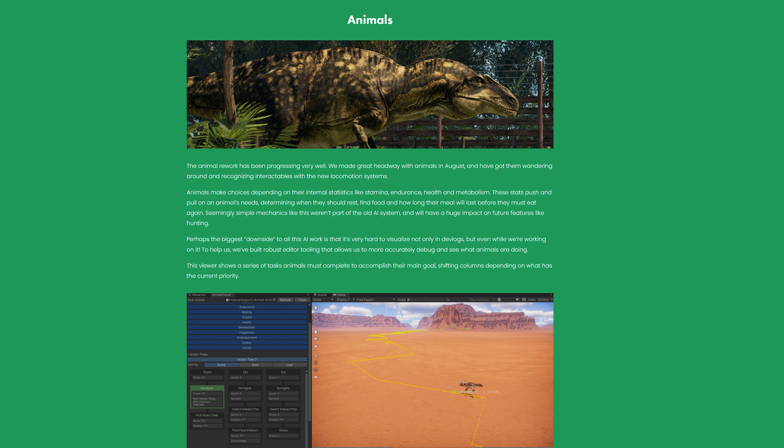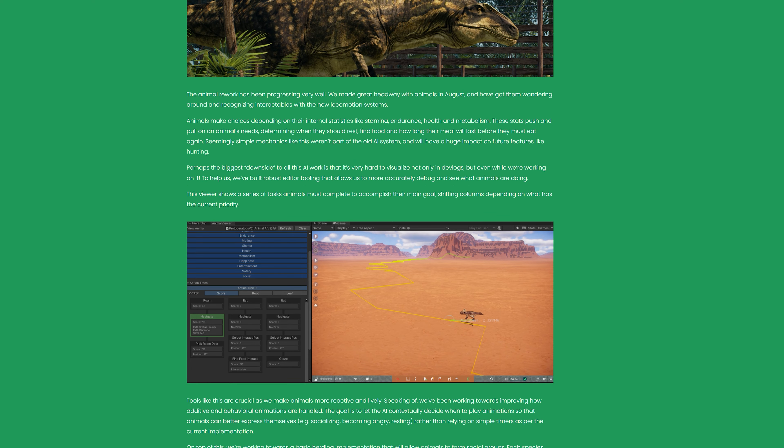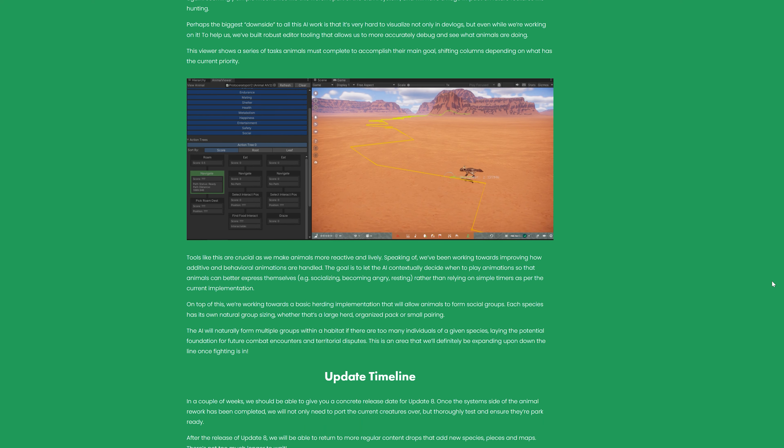Perhaps the biggest downside to all of this AI work is that it's very hard to visualize, not only in devlogs but even while working on it. To help, they've built robust editor tooling that allows them to more accurately debug and see what animals are doing. This viewer shows a series of tasks animals must complete to accomplish their main goal, shifting columns depending on what has the current priority. It just sounds like they're finding a way to best visualize all the different interactions and animations.